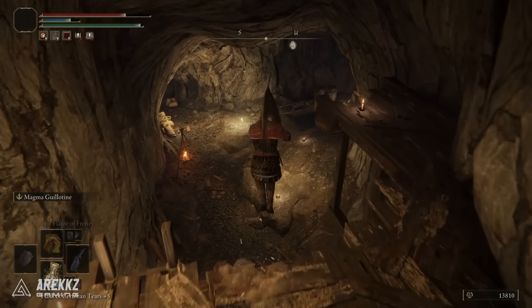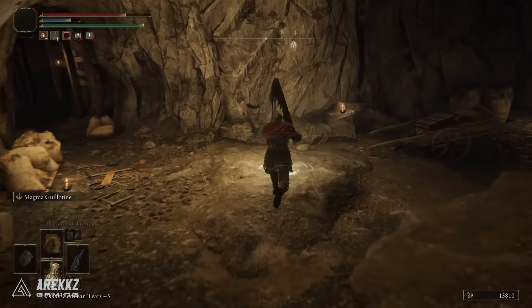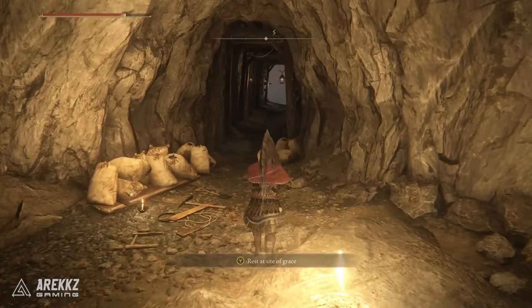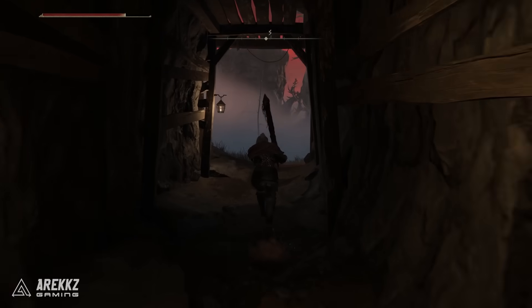Follow the path you see me running right now, basically bypassing every single person and sticking to the left. There is a Site of Grace towards the end so you can grab that as a respawn location and a future fast travel point, but keep in mind because you've been teleported by a chest you're still a little bit blocked.